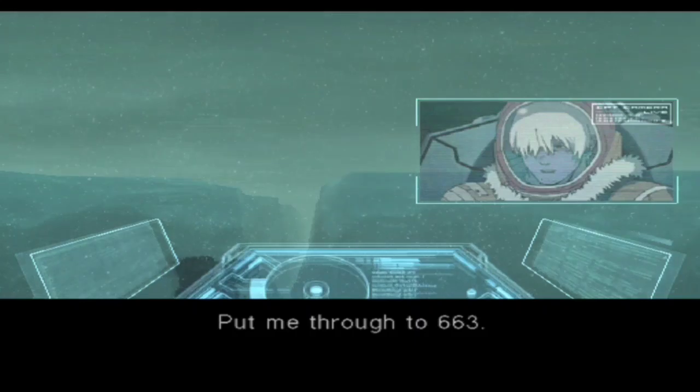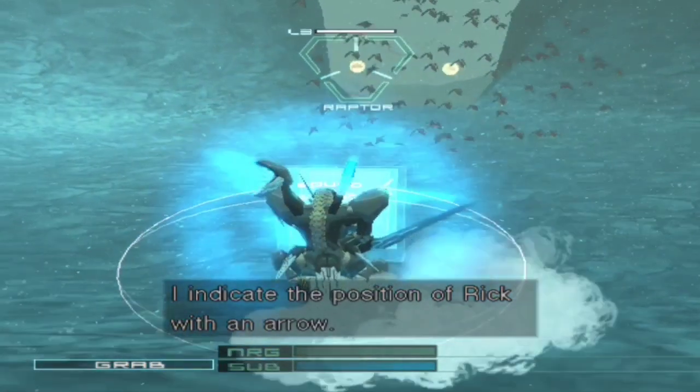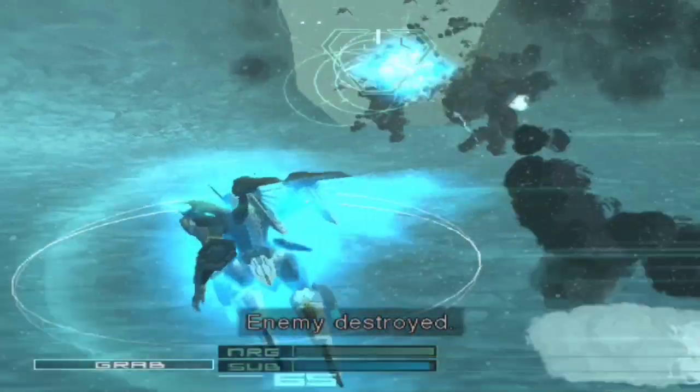Put me through. I indicate the position of Rick with an arrow. Move in indicated direction. Raptor destroyed. Enemy destroyed.